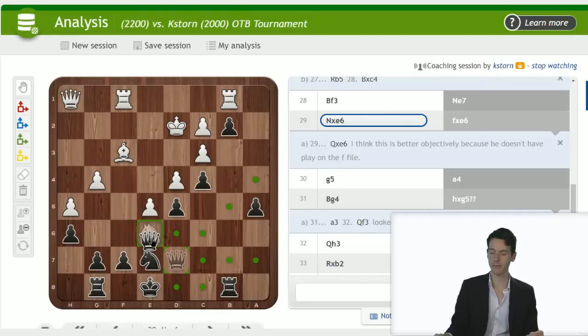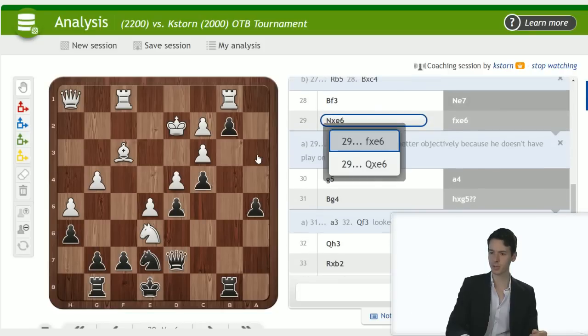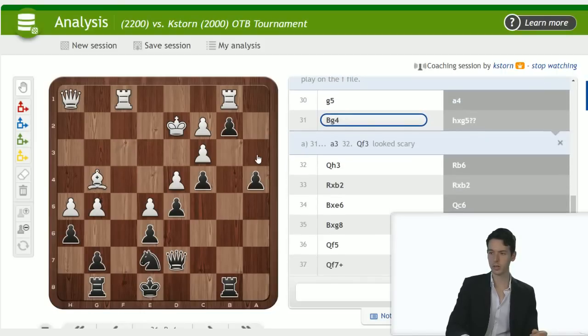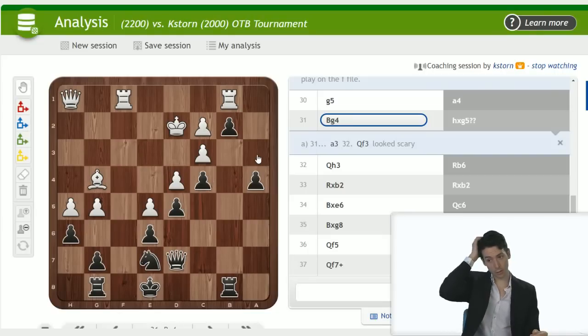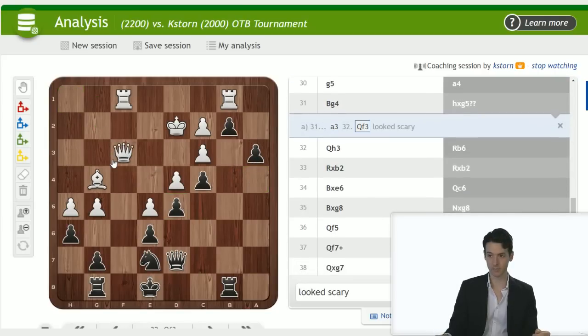F takes e6 also looks quite fine to me. Both moves — it doesn't look like white can do anything against a4, a3, and you're just winning. After f takes e6, white played g5 — desperate. You want a4, bishop g4, and now you're afraid of a3, queen f3. But you played h takes g5 — double question mark. Tactics — you're pretty much winning but you need to concentrate, calculate, and make sure you don't miss something. So a3, queen a3 looks scary. The question is how scary is it really?